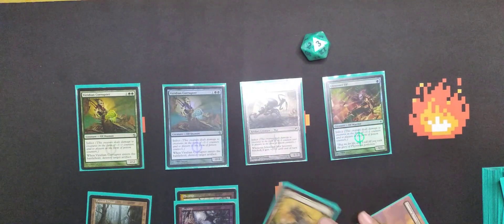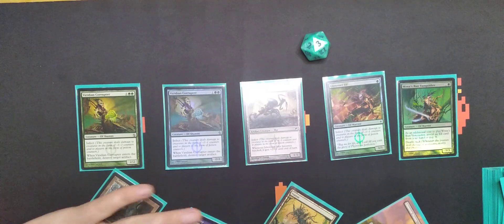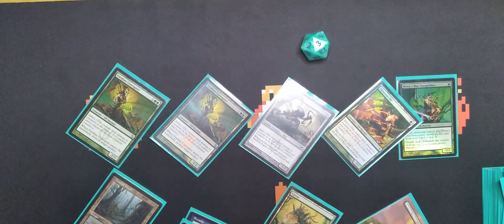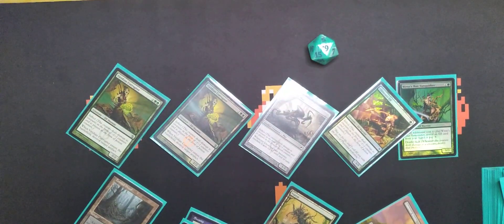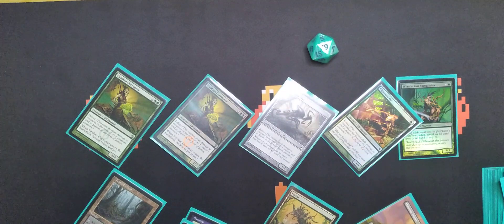Now I'm getting Lando Calrissian'd in man. We'll go one, two and play Wren's Run Vanquisher, which is a three-three with death touch. As an additional cost to play, reveal an elf card from your hand or pay three. So we go two, three, four, five, six and that's going to net nine — we're going to sit at nine. I feel like that should have been it.